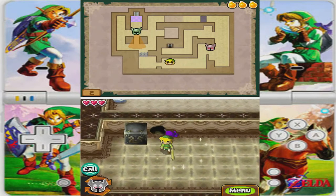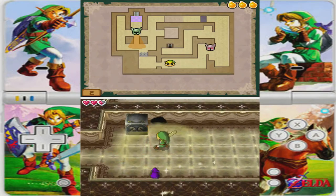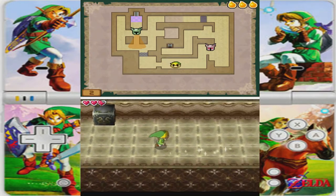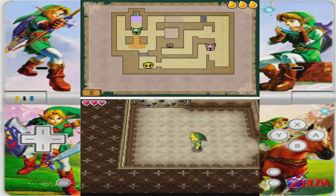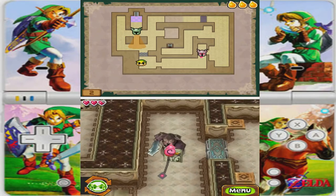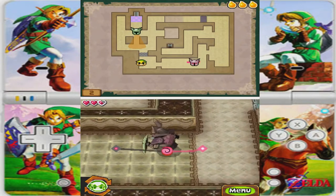Woo! Yeah, good way to grind for money if you want to. But since we're commentating and stuff — why don't we seal it up, so Zelda doesn't get scared. Because she will get scared. And then she'll try to get out.